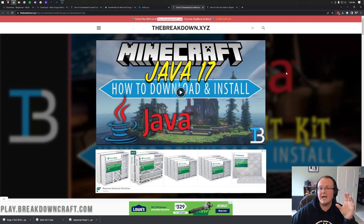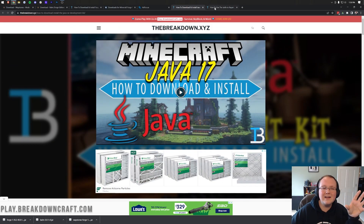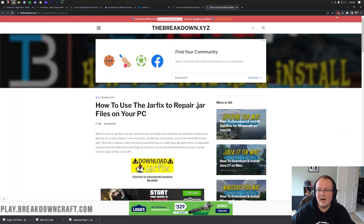When Java 17 is required, we have an in-depth guide on how to get it, and we also have a text tutorial — whichever you prefer will get you to the point of being able to open Forge. Now, for some of you, your icons may still look different from mine. If you want to fix that, you can run the jar fix. This takes all the jar files on your computer and links them back to Java, making them work together — a simple three-step tutorial to get that up and running.